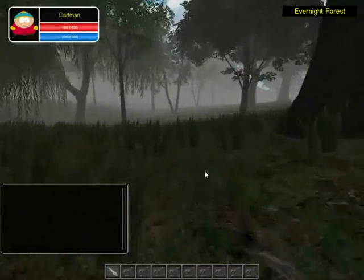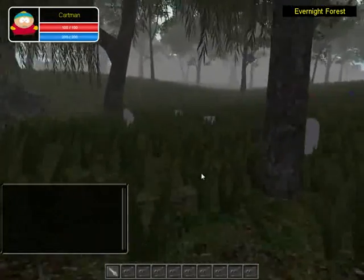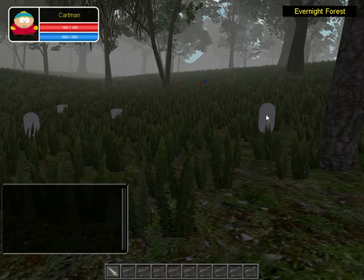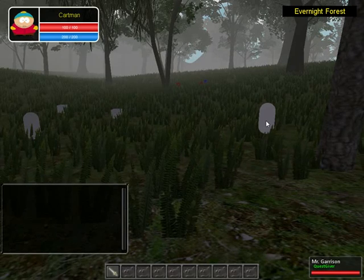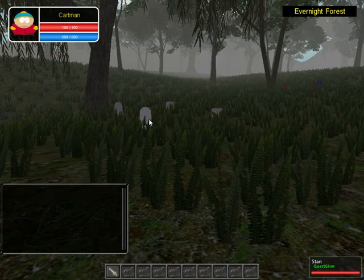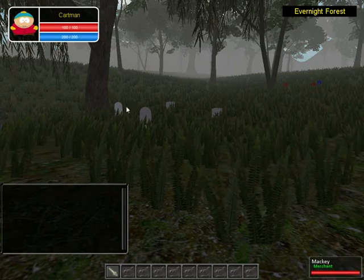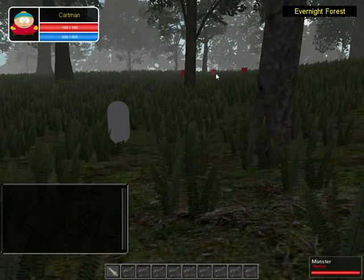I finished the quest manager — the whole thing with rewards and all that — including the tooltip manager. As you can see, if I hover over this NPC it shows his name, his profession, and his current health. If he's a friendly character it shows his profession in a green font color, and as you can see if I hover over an enemy it shows red.